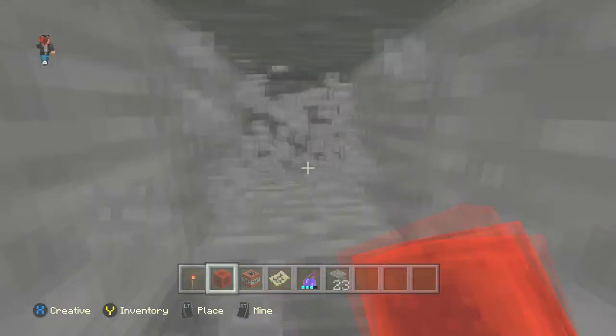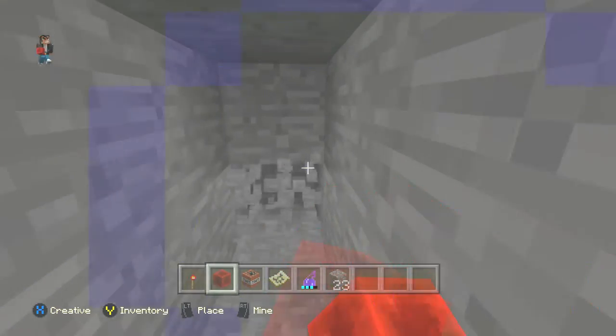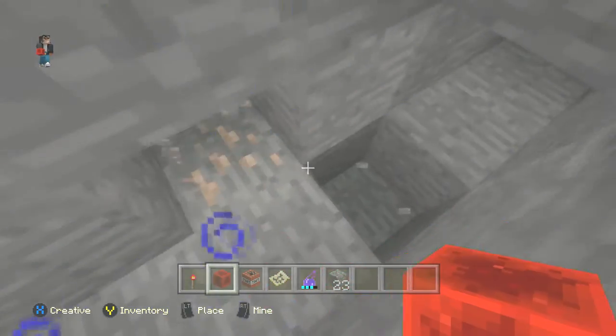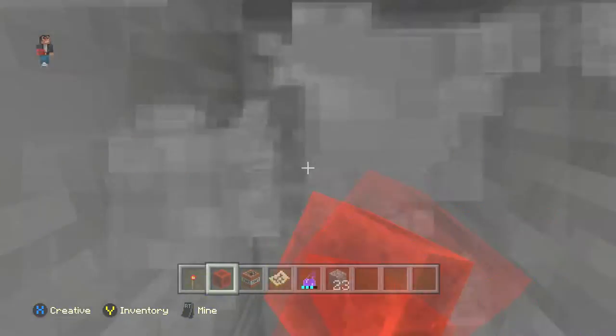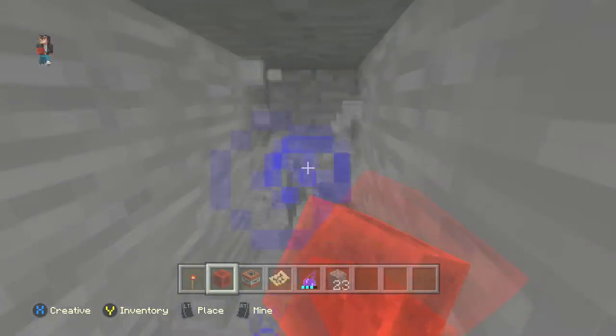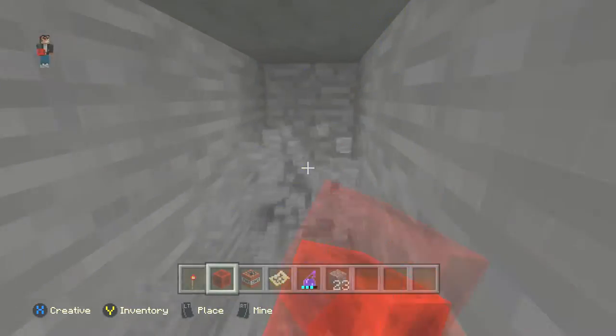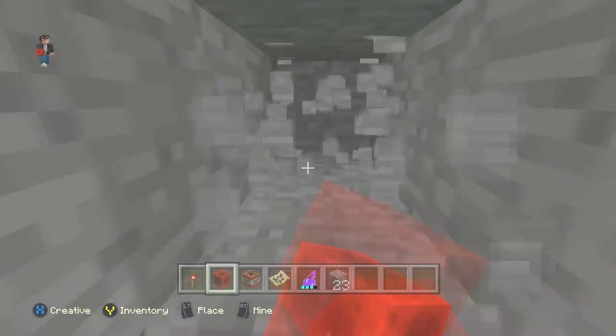I remember I was once with Zack, OG Husky. He found coal and he didn't want it, so I dug up his coal — and underneath his coal was diamonds. So I ended up getting diamonds that were supposed to be his because he just passed by it. So right now I'm gonna look for a couple diamonds just to show you that this does work.